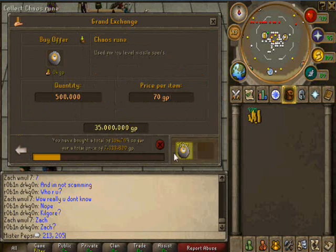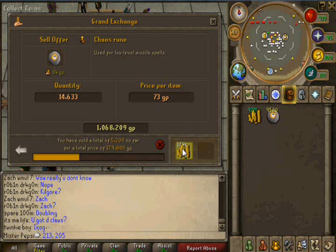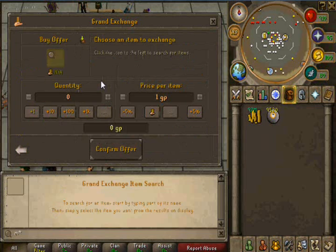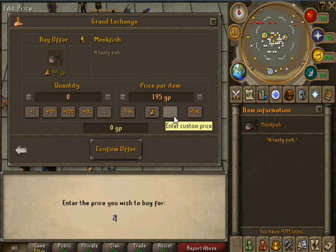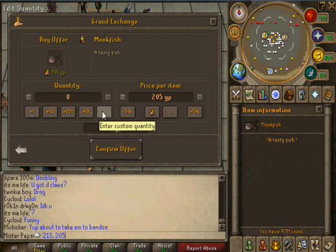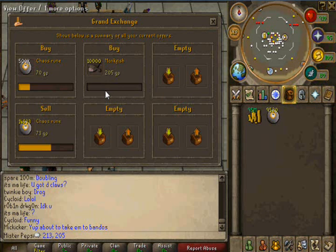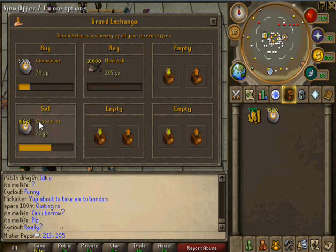Alright, let's check on these Chaos Runes more. More are buying and more are selling, which means that's pretty good to flip. So let's try monkfish really quick. We're going to buy them at 205 each. You can buy 10K at a time, so let's buy 10,000 of them. And now we wait for them to buy, and we'll wait for these to sell.